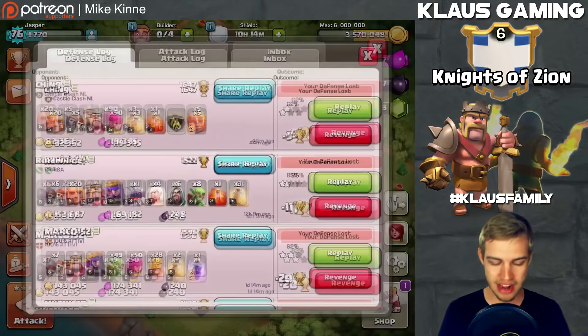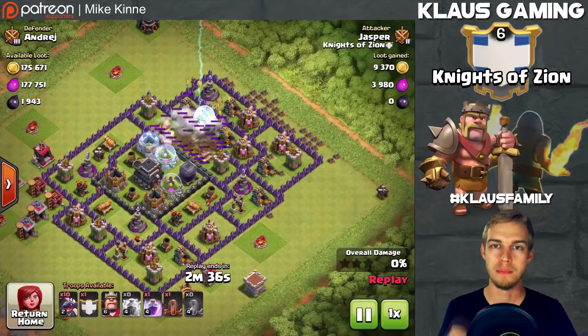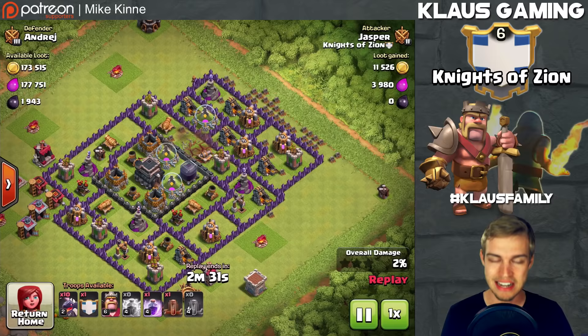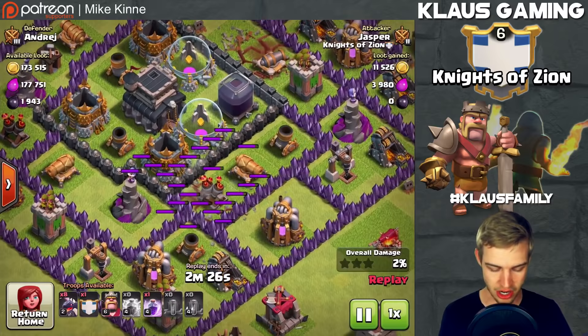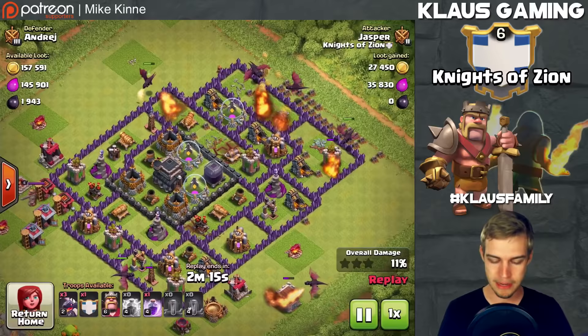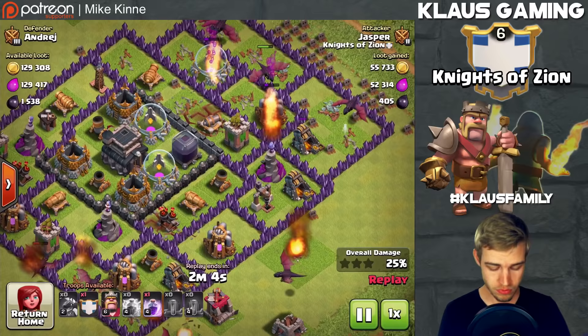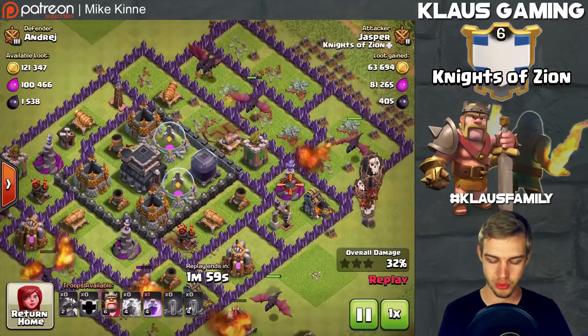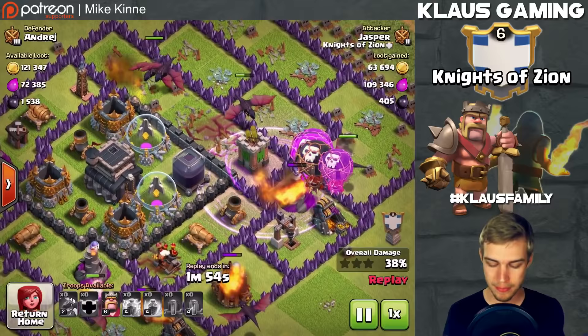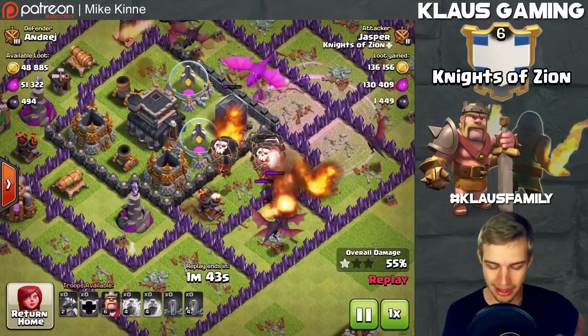Let me show you guys this replay — 1,900 dark elixir on a Town Hall 9, probably a brand new or rushed TH9. The idea is to BBQ an air defense, and it depends on the level of the air defense. On that one I didn't need to use my second earthquake spell, and I was able to do some decent damage to buildings down here. I attacked this base not expecting the three-star — in fact I expected to fail because it was a TH9 — but if you look closely you'll see the defenses aren't all that high level. I dropped a couple of dragons in there to get that dark elixir drill. All the dark elixir is over here and I'm gonna get that storage. I'm really excited because without any air defenses around the storage, I'm gonna be able to get in there and take everything out.